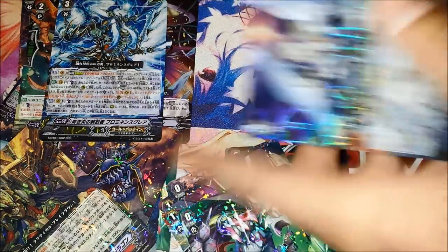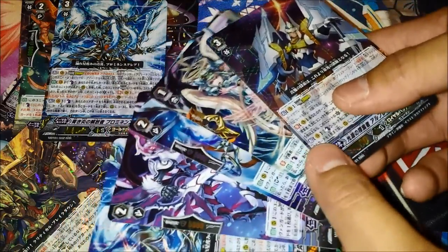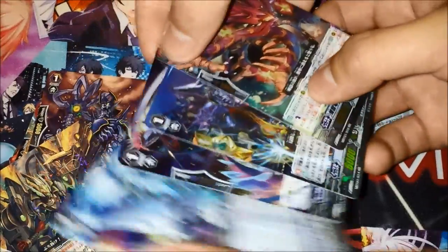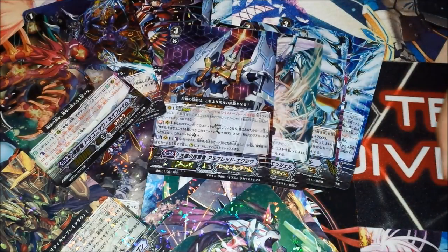Okay so in terms of pulls I got the SP — Dragonic Overlord the Great — which isn't very pleasant to look at, and then Matt got these three cards. These two are mainly the better cards. But yeah guys, this has been an unboxing of BT movie BT01 and we hope you guys enjoyed. Comment, rate, like and subscribe — this has been Tony and Matt from Team Divine Pro, sign off, bye.